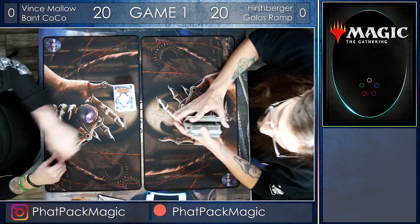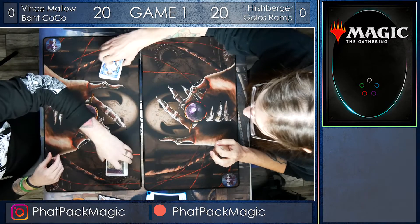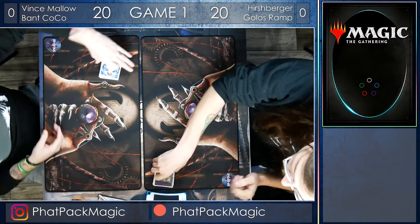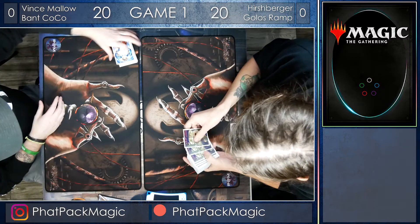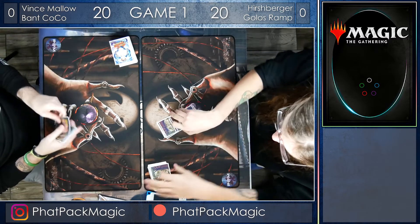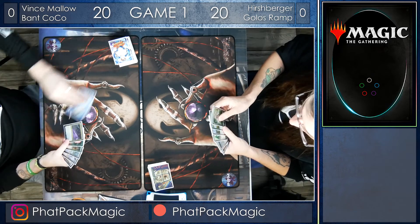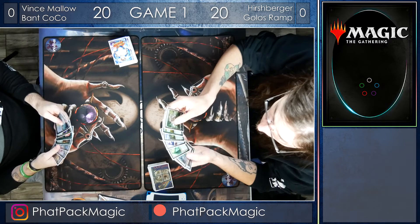Hello guys, and welcome back to Fab Pack Magic. Today we've got more Dark Side FNM Pioneer, and Vince Mallow is bringing the hot and spicy Collected Company against Hershberger's Golos Ramp. Golos Ramp is an interesting deck — Golos being a new creature from M20 with a really funky ability.